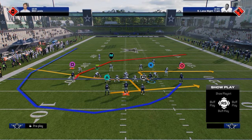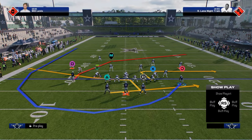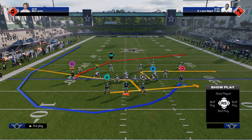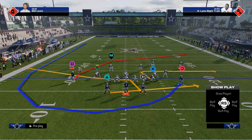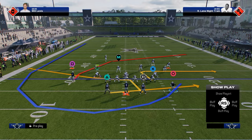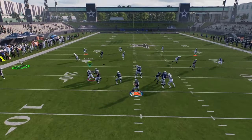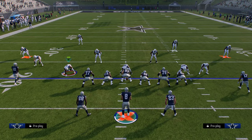What you can do with this formation is use this cheat motion play to the wheel route. You can stem this guy all the way up to change the depth of his route. Basically, this guy is going to run behind the backfield, come around, and then you can throw this. I want to talk about building around this and why it's really good.